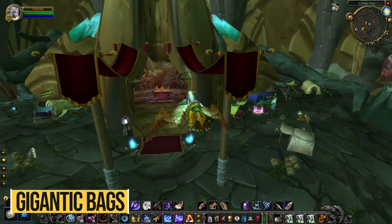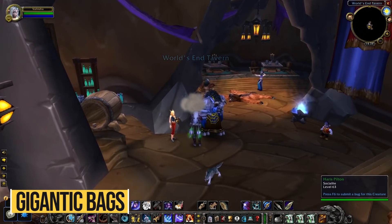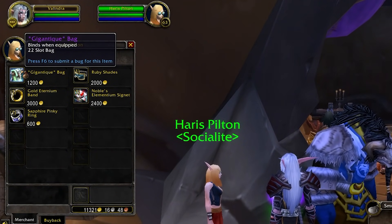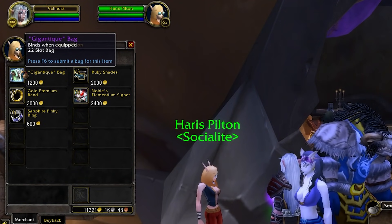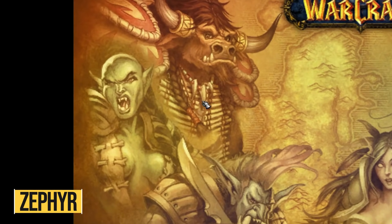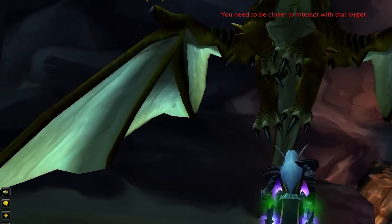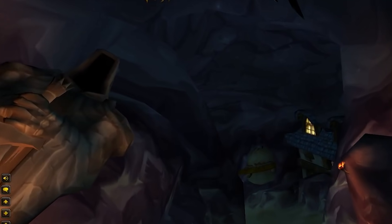In Shattrath City there's a lot of interesting hidden stuff. First you have Harris Pilton, an NPC who sells the gigantic bag — the biggest bag in the game with 22 inventory slots — for a whopping 1200 gold. Right near Harris Pilton you also have Zephyr, an NPC that offers a teleport to Caverns of Time if you're Revered with Keepers of Time. This will save you a lot of travelling time between Shattrath and Tanaris, so as soon as you're revered remember to use this NPC.